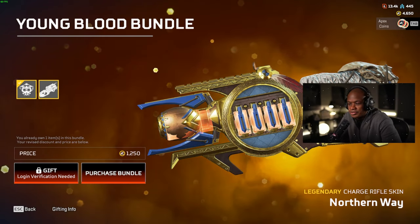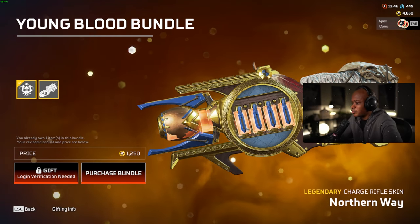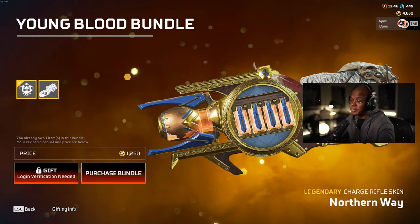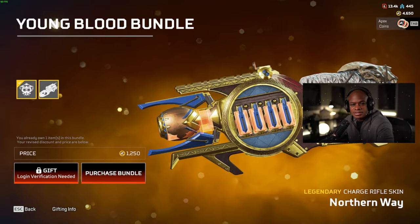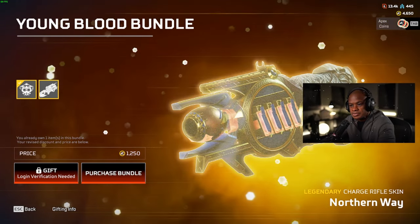Hey guys, what's up? Welcome back to another video. What we're going to be doing today is unlocking the Northern Way Legendary Charge Rifle. I'm kind of excited about this because it's something for Bloodhound, finally. We're finally getting something. So what we're going to do is unlock this and then we're going to go into the firing range, check it out, and then we'll see what happens.